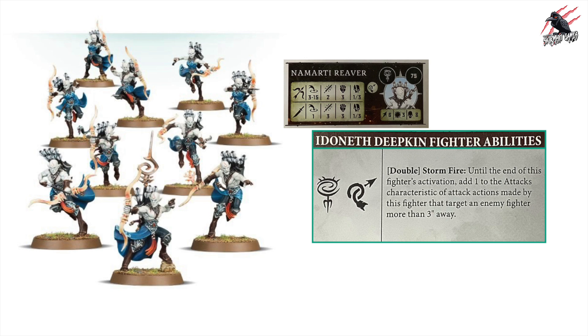Beyond the shared Low Tide double, the Namati Reaver gets their own double for the Agile Rue Mark called Stormfire: until the end of this fighter's activation, add 1 to the attacks characteristic of attack actions targeting an enemy fighter more than 3 inches away. So instead of 2 ranged attacks you now make 3 — that really increases output and gives you more chances to hit. I'd always want to use Stormfire with the Namati Reaver.